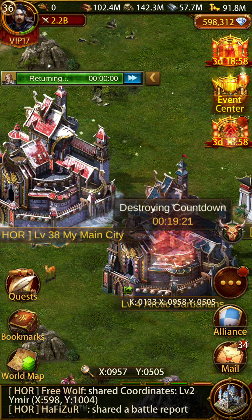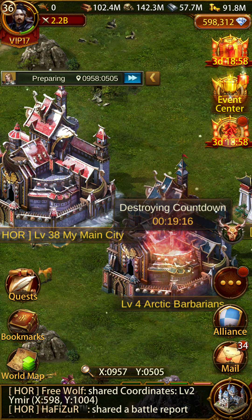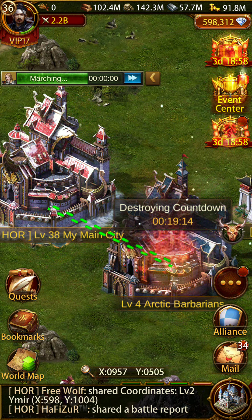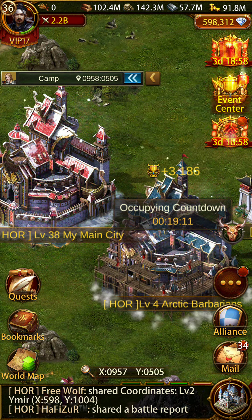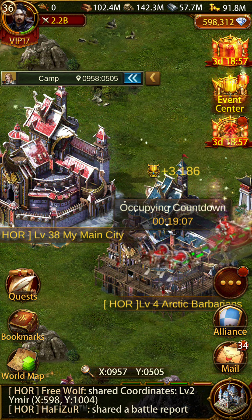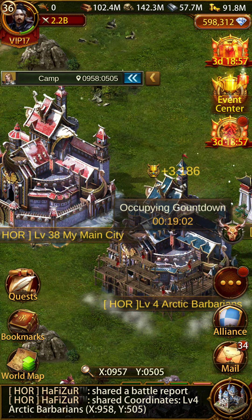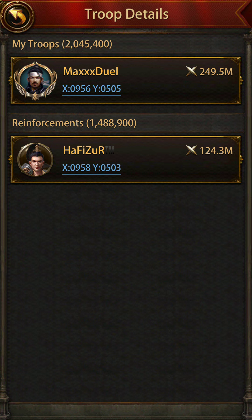Now let's occupy the building with more than 52 million power — 255 million power. I'm going to be occupying this building with 255 million power. You guys can see I'm making 3,186 points in this building. Now that is with a total power of 256 million — the extra is because of the general power. Your general power does not count; your true power counts.